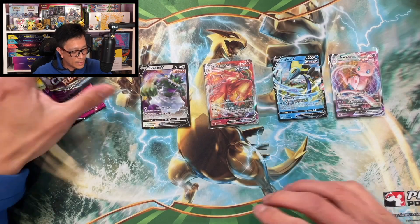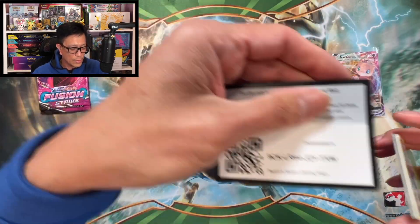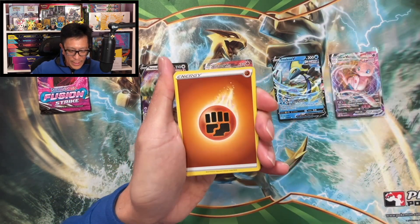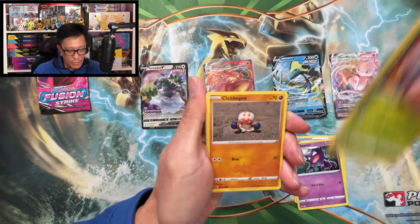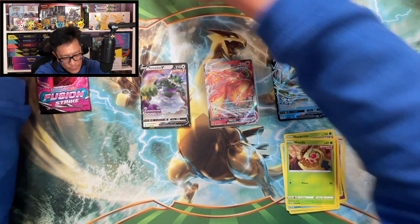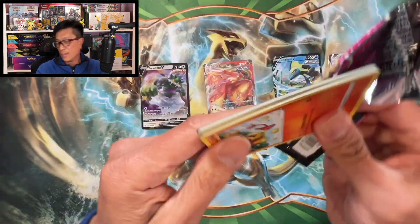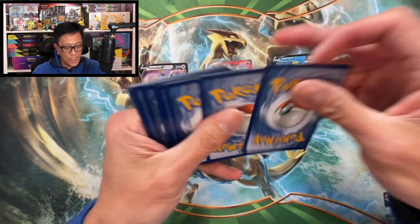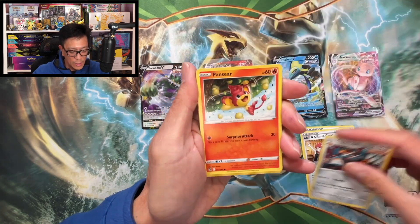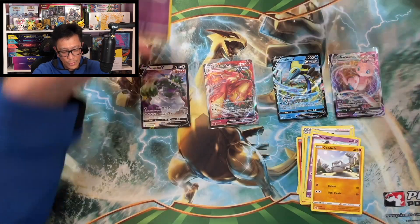All right, second to last two-pack blister. There's the code, good luck. Chilling Reign, let's go. One, two, three, four to the front — we got a fighting chance now! Fighting Energy, Flaffy, Clauncher, Heracross, Clobbopus, Grookey, Sneasel, Weedle, Farfetch'd, Corviknight non-holo. Hope you guys are pulling good cards from those codes — let me know what you've pulled! Leaf Energy, Schoolboy, Capsakid, Pansear, Goomy, Arrokuda, Snubbull, Jigglypuff, Charjabug reverse holo — Dragapult holographic!